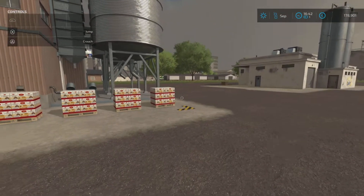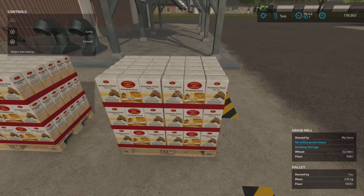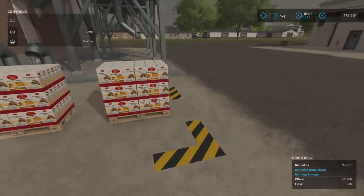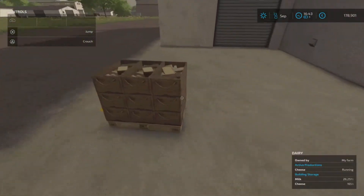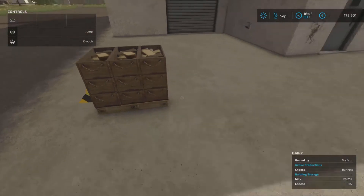All these pallets appeared overnight because I filled up all the production chains. If we come up to this pallet of flour, bottom right it tells us it's 230 kilograms, 1,000 liters of flour — top left in the help menu says cannot lift. Exactly the same for the cheese: 1,000 liters, 560 kilograms — too heavy.